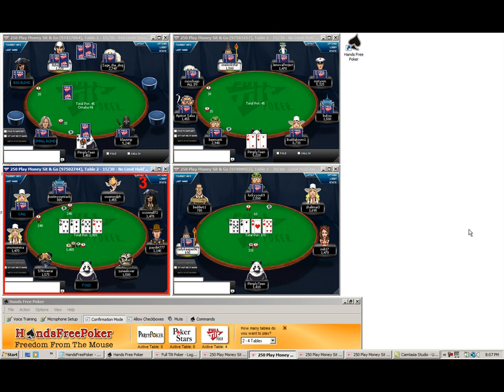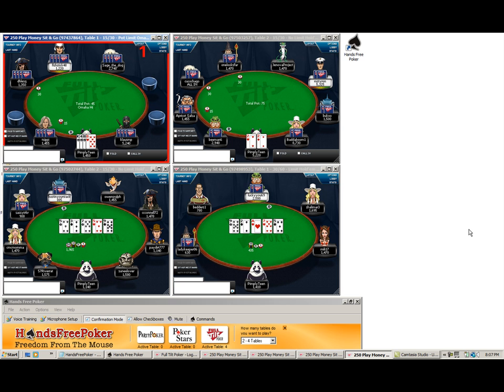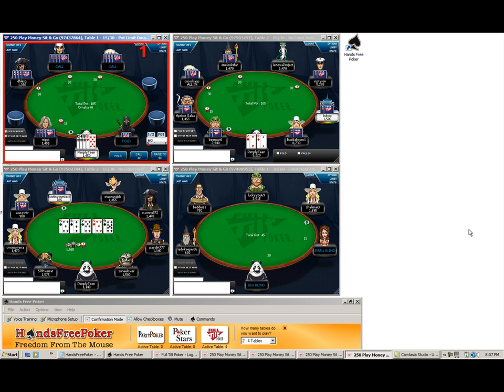Fold. Yes. So in the top right game, I'm going to say 'one click,' which will make a three-times raise. I'm going to say 'two times raise' to open the pot. You can also say 'one click,' 'two clicks,' 'three clicks,' all the way up, which are like increments of the bet.